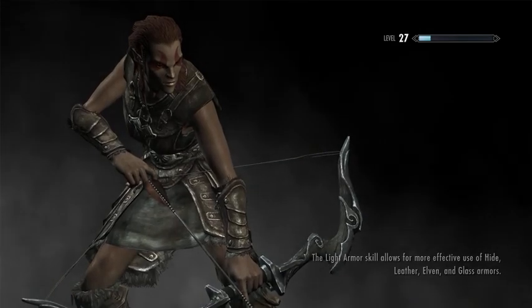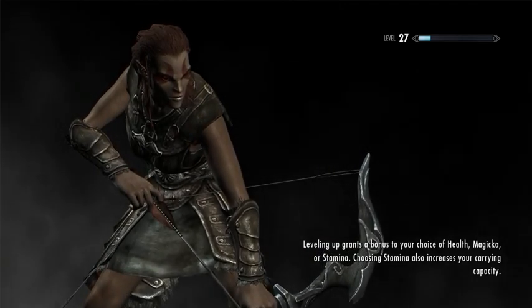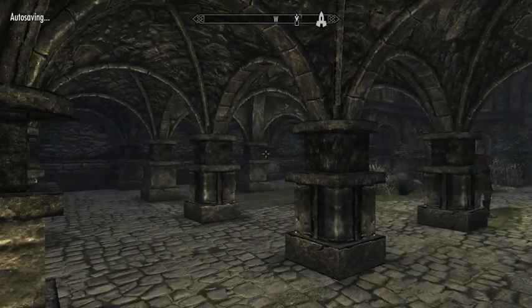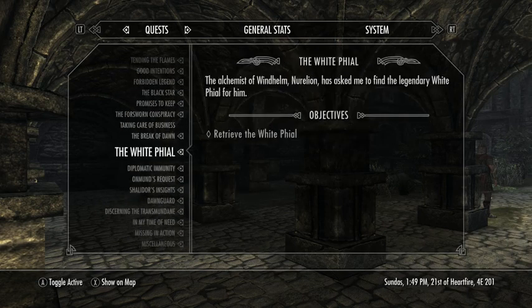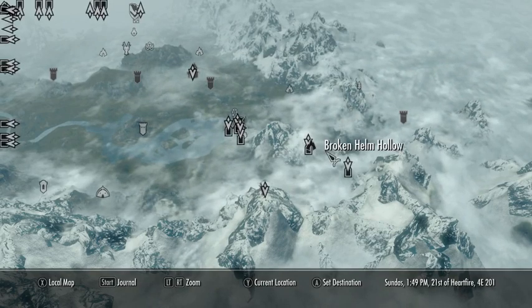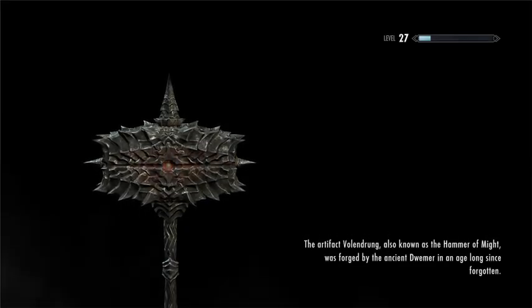We're going to start down the path of changing our companion, Jizargo, for a companion that we get throughout the Dawnguard series of quests. To do that, we're going to head way over to Broken Helm Hollow. So we'll fast travel back to just outside of Riften.